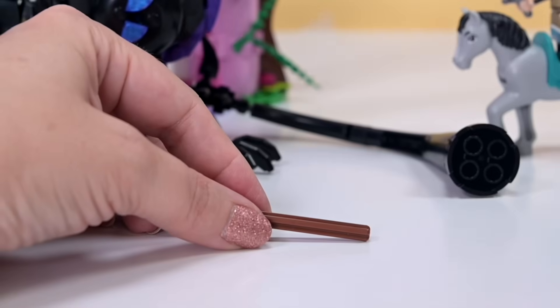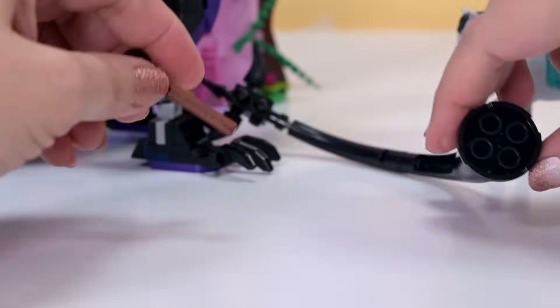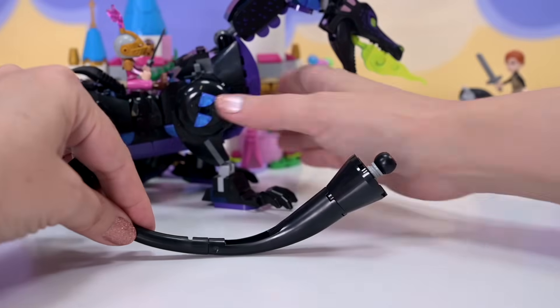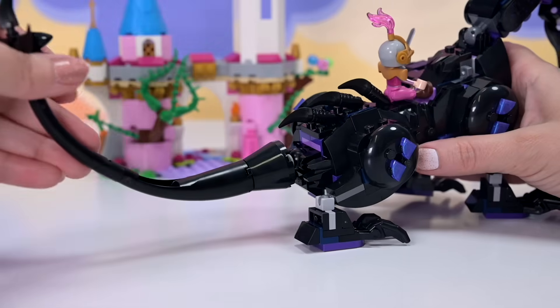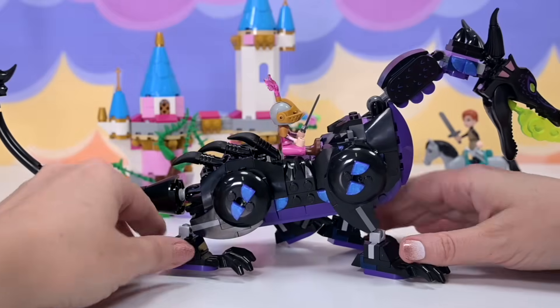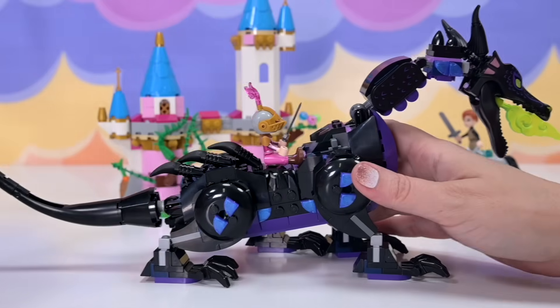So how does this attach? We need to create a ball head for the tail — this just shoves in here and then we attach it to our socket. That's a really great-looking tail. You can pop it down to touch the ground or pop it up in the air. This is such a magnificent build.